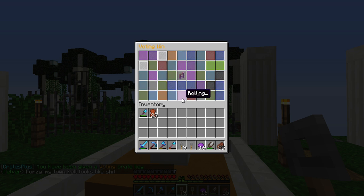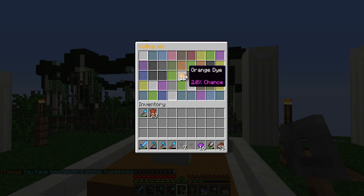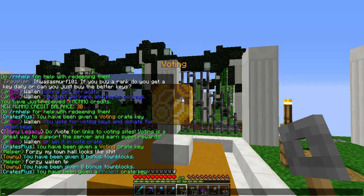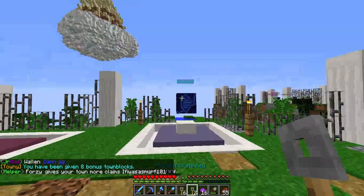Alright, let's go for a dye — give me a cool looking one. Boom, 8 bonus town blocks — let's go, pretty decent. I mean it's going to cost me another $800 on top of it but let's go with 8 more town blocks. We'll open a couple more. Ancient crate key again — let's go, 2 ancients! Last one, hit me with the good stuff. 8 town claims — alright, whatever. Now on to the ancient crates. If I get something bad I'm going to save the other one.